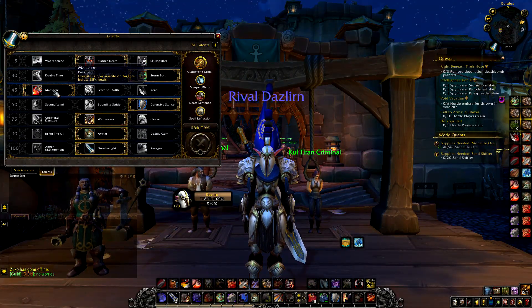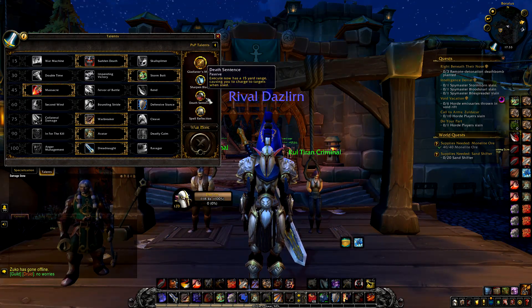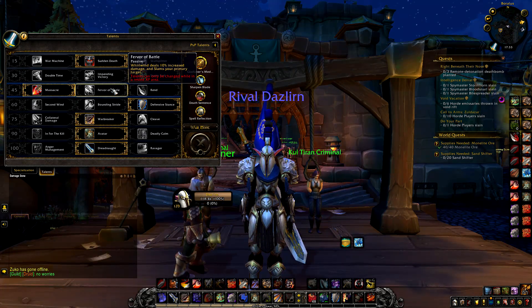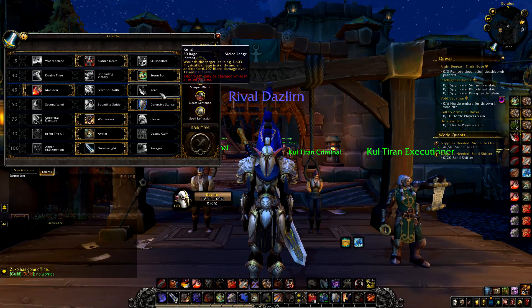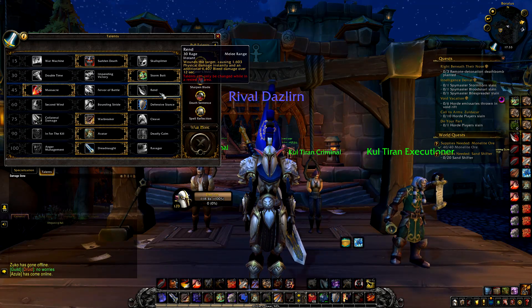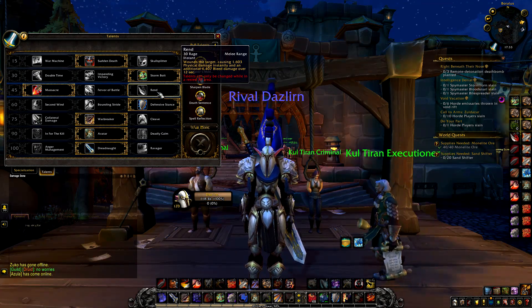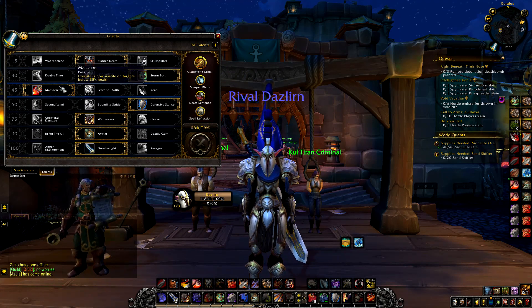For the third row, Massacre synergizes with Death Sentence really well. For battles we don't really use Whirlwind much — it's pretty useless. And for Rend, every time you use it it's like a chunk of your soul taken out of your character. It's very rage-consuming and feels weird to be part of your rotation. So Massacre is definitely the way to go.